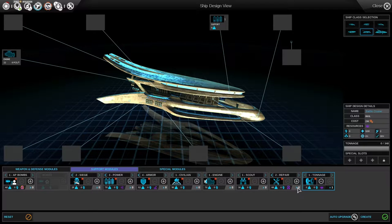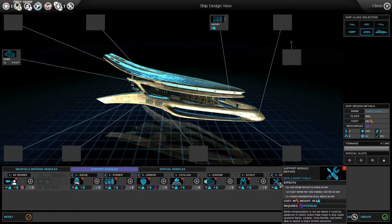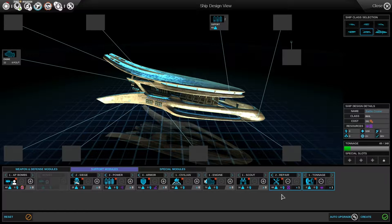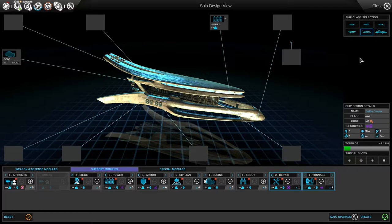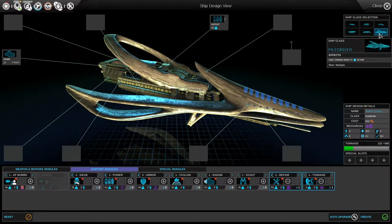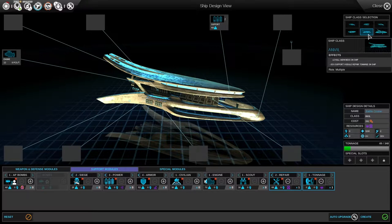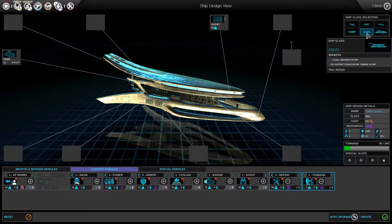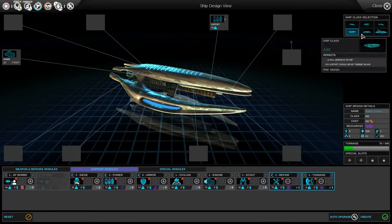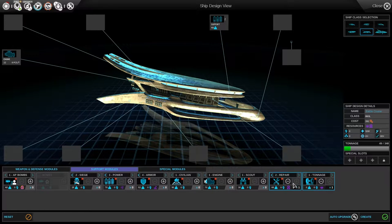Alright, let's see. Let's add the tonnage. Let's add the repair module, because I think that's neato. Yeah, I said neato — what of it? Let me check this here real quick. Minus 30% on armor tonnage, minus 30% on... Huh. So he gets that repair thing cheaper. That's cool.